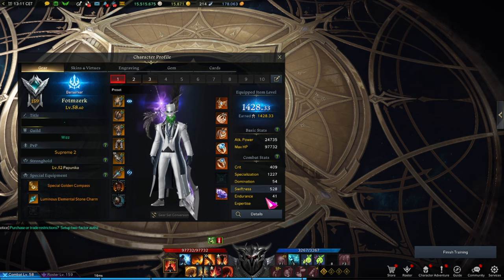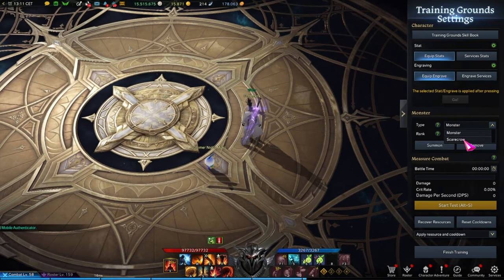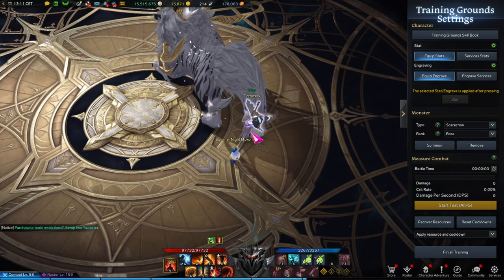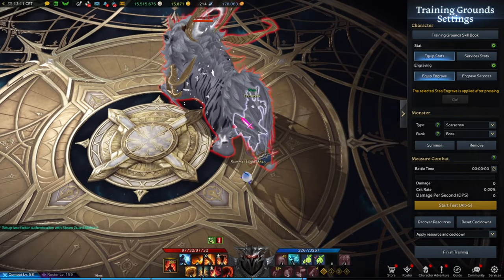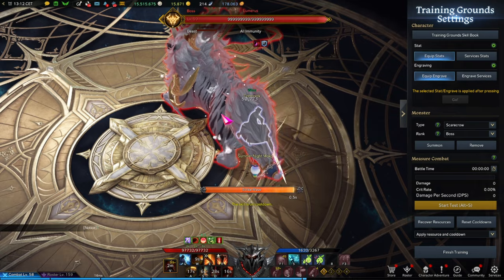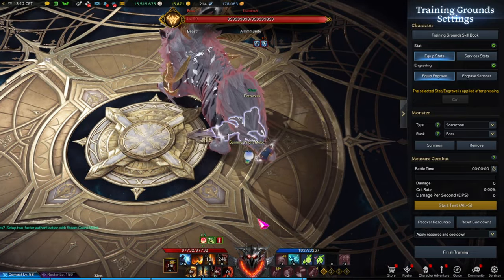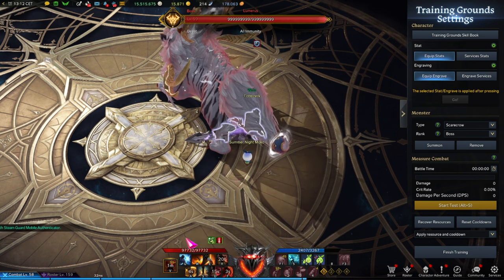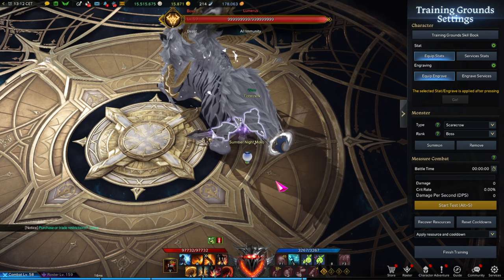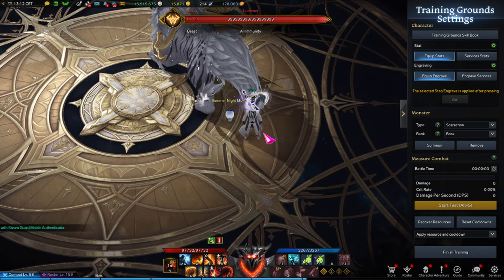The reason I prefer specialization has to do with getting your Berserker Rage — your burst mode — back. Burst mode has to be built, and not everybody wants to keep chugging awakening potions. Once you have enough specialization, you can see that using one awakening plus an entire skill rotation gets your gauge back up to Berserker's Rage. This is the entire secret. It's also why you want to use the Chain of Vengeance awakening, as it grants you a lot more burst mode fury gauge than the other option.